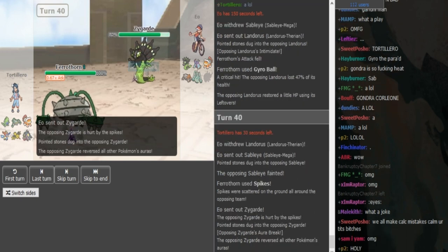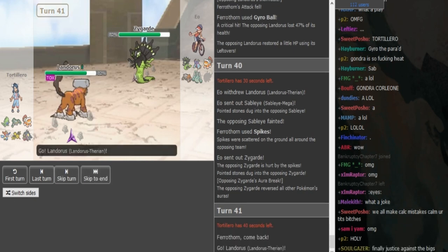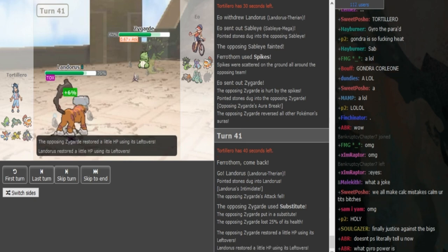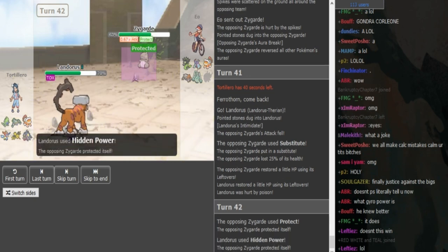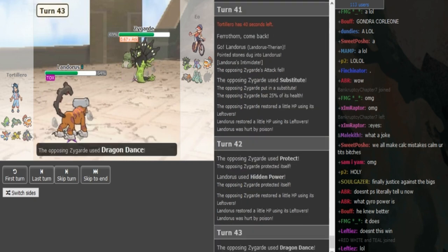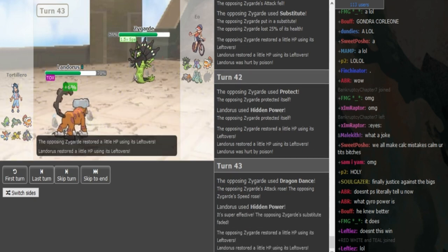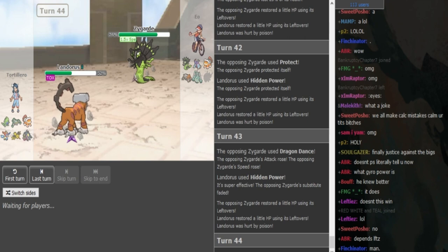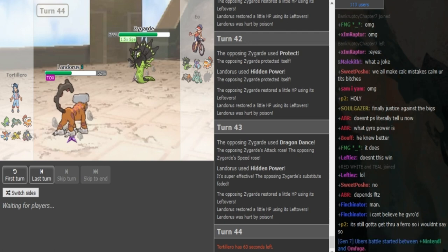He sacks off the Sableye — I assume he's going for hazards, there's the Spikes. Now Gondra has up Spikes and Rocks — really nice for him. Since he has an Intimidate Mawile coming in on the Ferrothorn, the Zygarde can Sub up. I don't think Gondra can afford to stay in because at minus one I'm not sure he can break the Zygarde substitute. EO is going to go for Protect here since Lando is poisoned. We see some nice team synergy in EO's team — he has Toxic Spikes plus Sub Protect Zygarde, and Toxic on Lando as well with Sub Protect Zygarde.